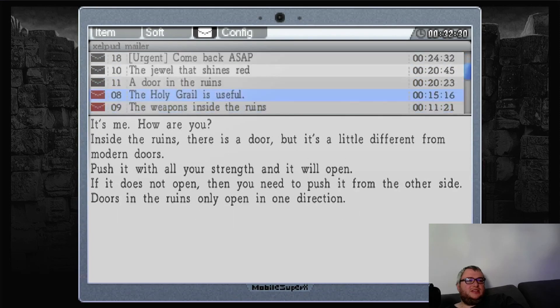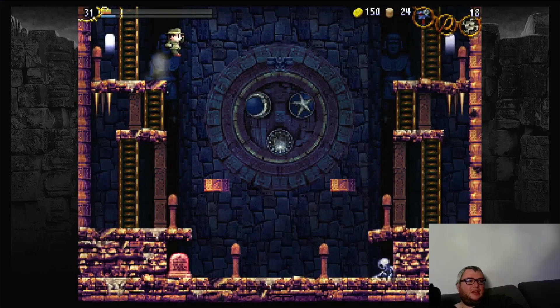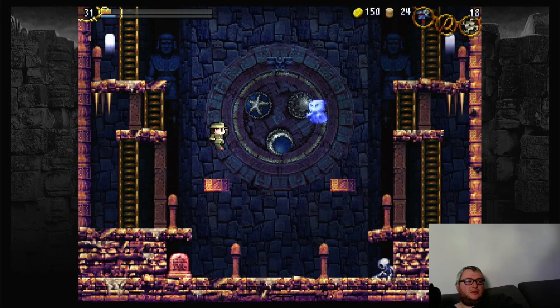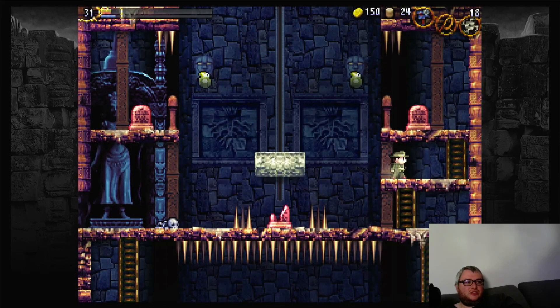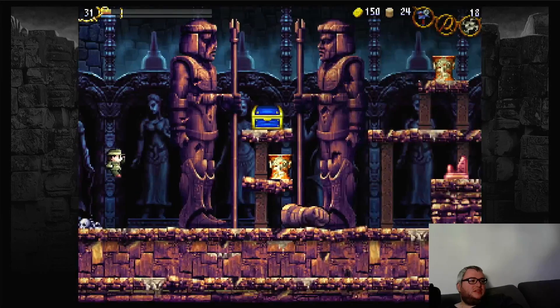The Elder just keeps spamming you with messages about the puzzles and stuff. This is the Nebra Sky Disk — you can make certain things happen based on which symbol is at the top. You have Sun, Moon, and Stars. We want to make it Sun for now, and stuff in the Mausoleum changes based on the Nebra Sky Disk.